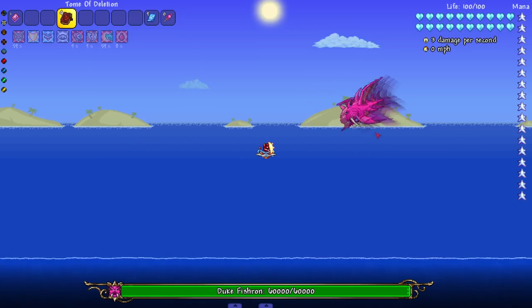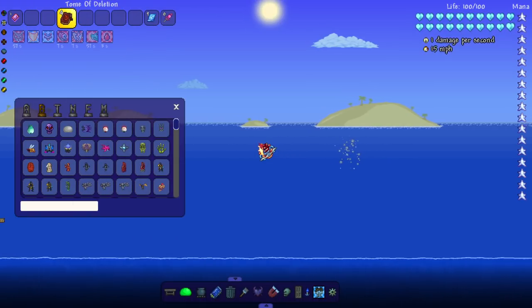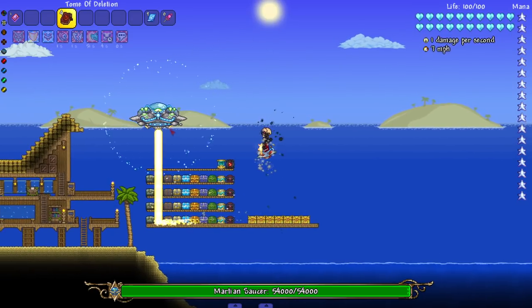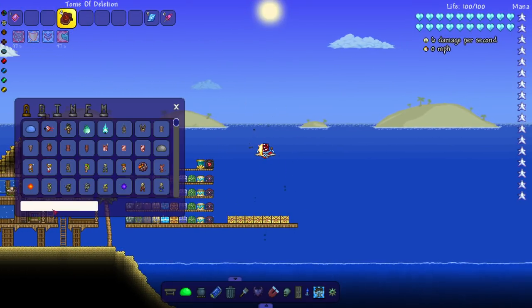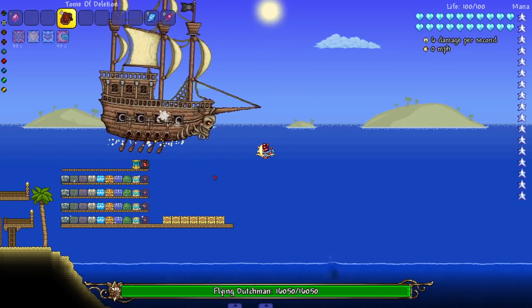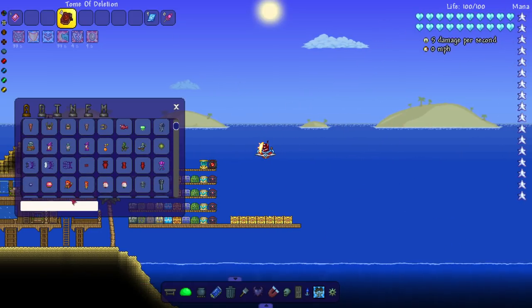Duke Fishron - he's pink and actually looks different aside from just being pink. Get him out of here though - he's not different enough to survive. What about the Martian Saucer? There's a little new effect - look at that skull flying around me. So I'm assuming if that mini boss is different, maybe the other event bosses are too. The Flying Dutchman - look at those cannon shots, that's pretty funny.